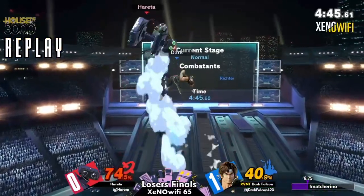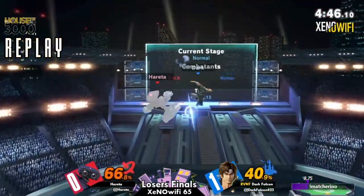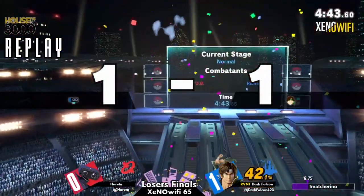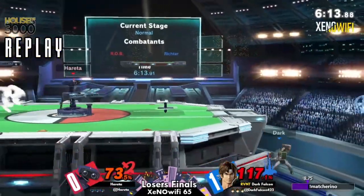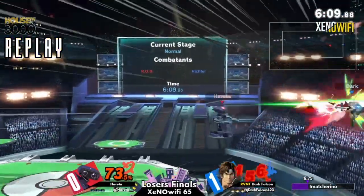As you look at this frame trap again — oh, beautiful callout. That was a very nice callout on that air dodge. I'm not sure if there would have been anything true about that, so that might have been some matchup unfamiliarity coming in from Hereta not knowing that that isn't actually true. But I'm pretty sure it's true on ROB at that percent — it's definitely a combo that's hard to avoid if anything.